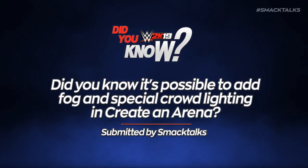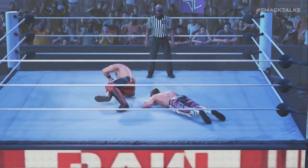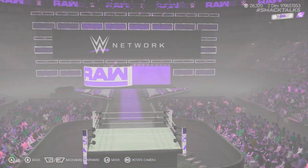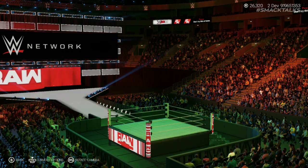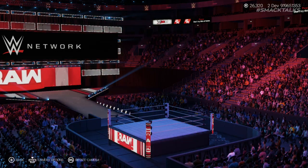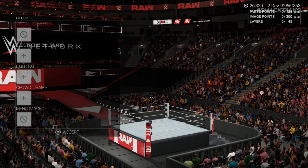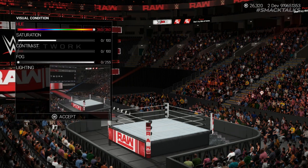Did you know it's possible to add fog and special crowd lighting in Create an Arena? This year, 2K have added brand new options for players to further customise the look and feel of their arena — firstly with the ability to add fog, and secondly with the option to change the arena's lighting, making it possible to create a dark or colourised arena. To use these new options, head into the Other option of the main Create an Arena menu, where you'll find a new category called Visual Condition.